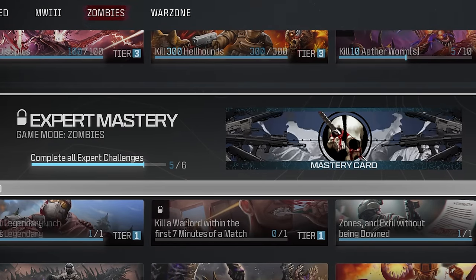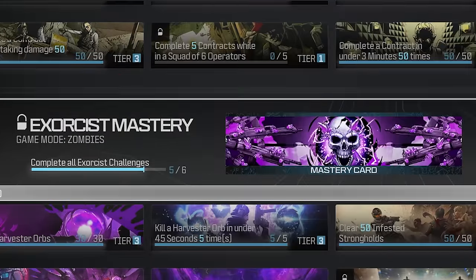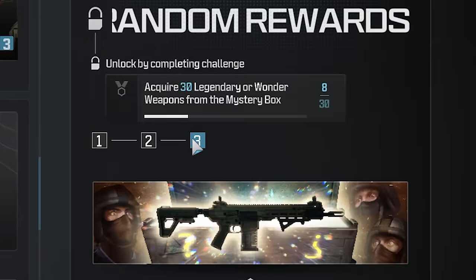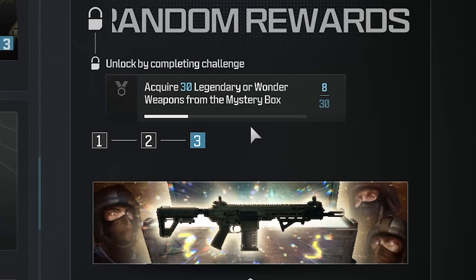I am one challenge away from unlocking the Expert Mastery Calling Card in Zombies, and that challenge is to kill a warlord within the first seven minutes of a match. I will also be trying to unlock the Exorcist Mastery Calling Card, and to do that I need to get 30 legendary or wonder weapons from the mystery box, and currently I only have eight. So let's see if we can get these done.